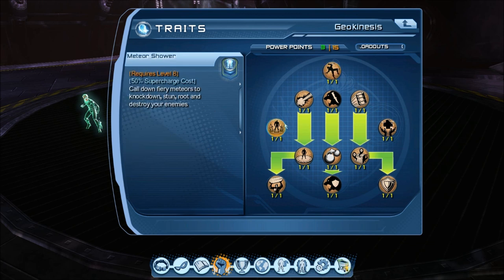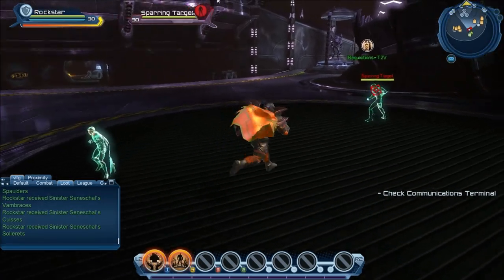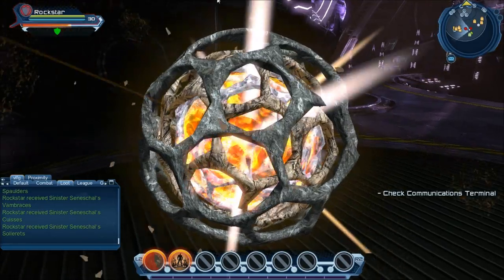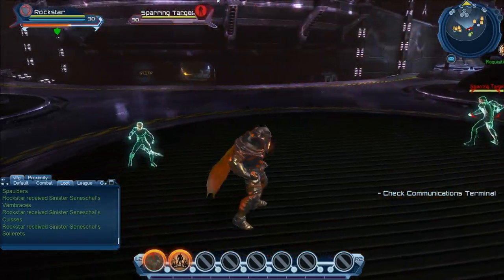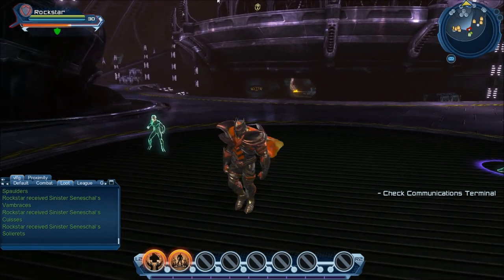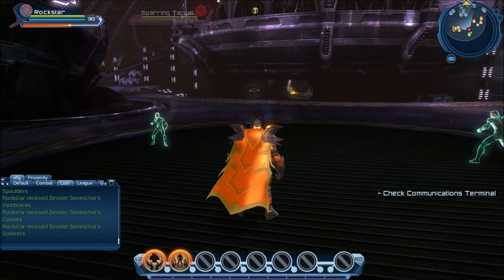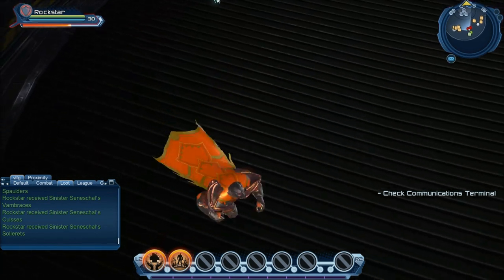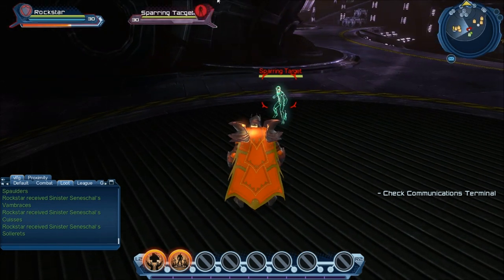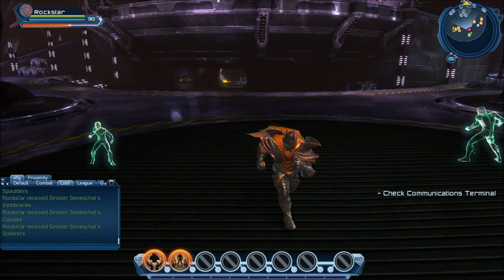That just leaves two supercharges in the tree. One is a 50% supercharge called Meteor Shower, and the other is a 35% supercharge called Envelope — it's actually a lot like the Ice Block supercharge in Ice. This is Envelope: it just kind of puts you in a little rock shield, you're basically immune from damage, it heals you a little bit, and then you burst out. So you can clip out of anything with it — the idea is if you're standing in a boss's red circle attack and you're in an animation and you know you're going to die, you hit it. Probably not very useful, but some people might find use for it.